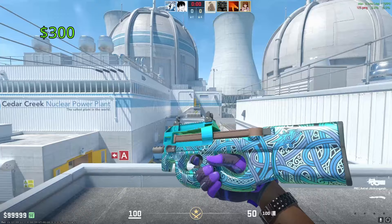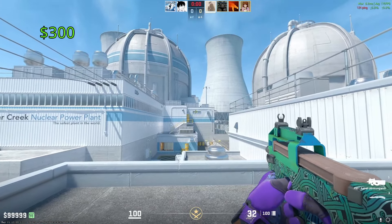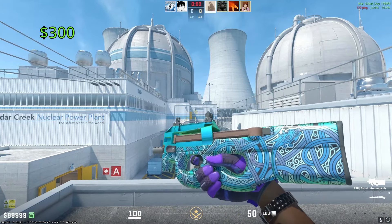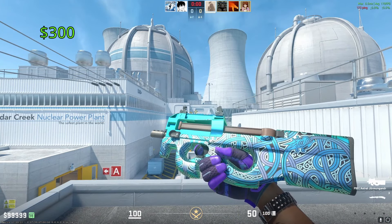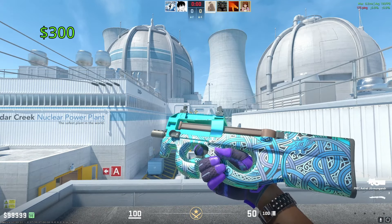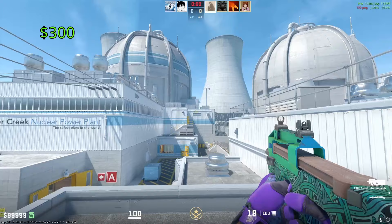Our most expensive P90 is going to go to the Astral Jormungandr — I apologize if I pronounced that incorrectly — but this thing looks absolutely insane. That beautiful teal color just looks so breathtaking. One of these in Factory New is going to cost you around $300 or so, and it comes from the Norse Collection and trades up to the beloved AWP Gungnir.